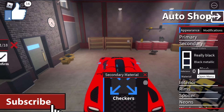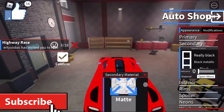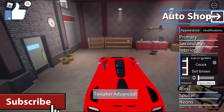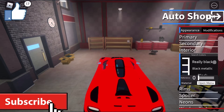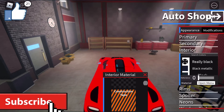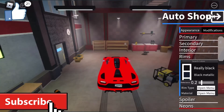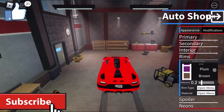Carbon fiber doesn't look bad though. We may have to go carbon fiber, but matte too — let's try matte. We're going with matte. For the interior — black would be cool, maybe checkers. Let's do checkers — that's kind of a good thing. Mobile struggles, can't really zoom in on it.